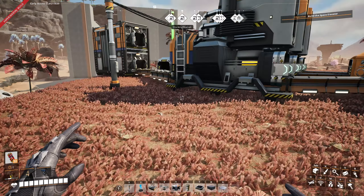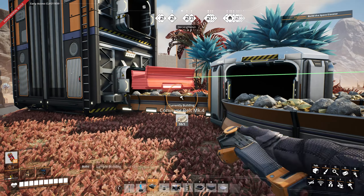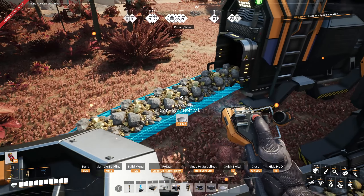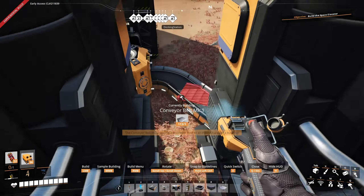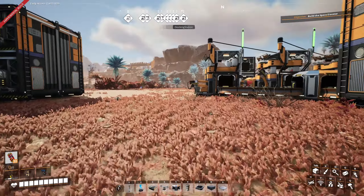Now that I think about it, I'm pretty sure I used mark four belts over here. I did. I'm going to actually change those to mark one, because mark four belt material is so much more valuable. There — quick wire. Let's go build silica.